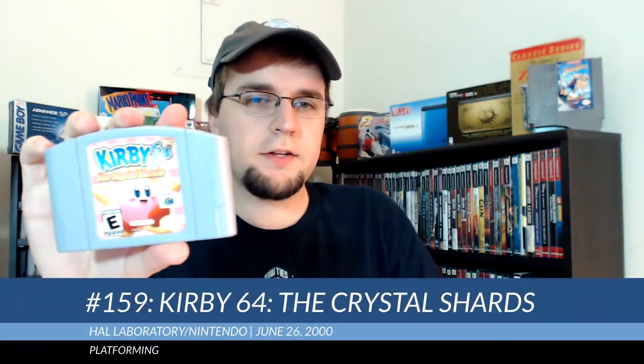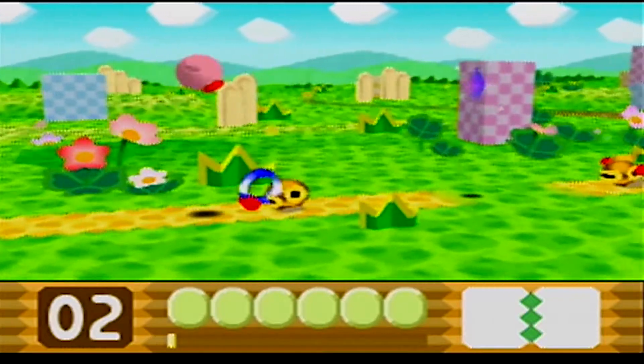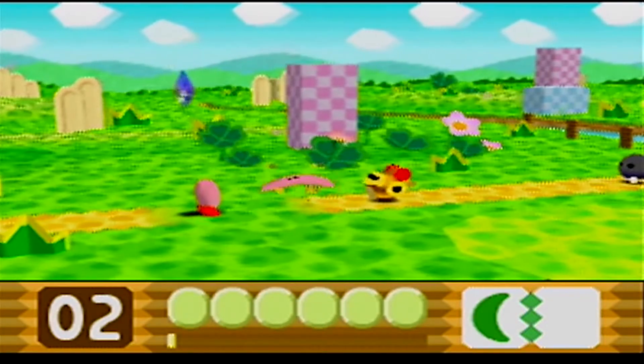Number 159 is Kirby 64: The Crystal Shards, which I paid $15 for. This game plays similarly to previous Kirby titles. You can jump, float, suck in enemies, and clone their abilities.